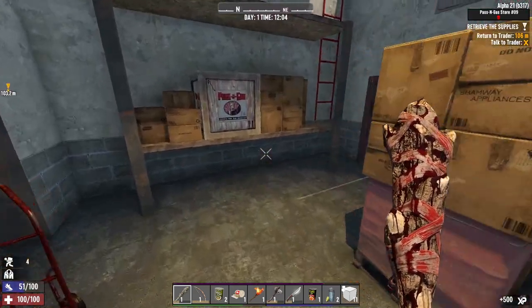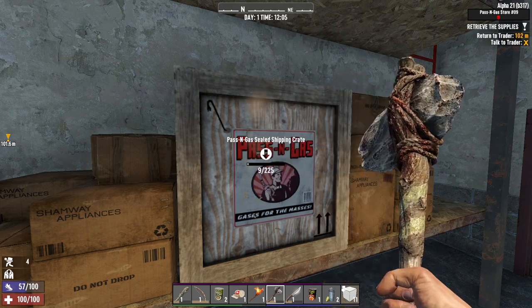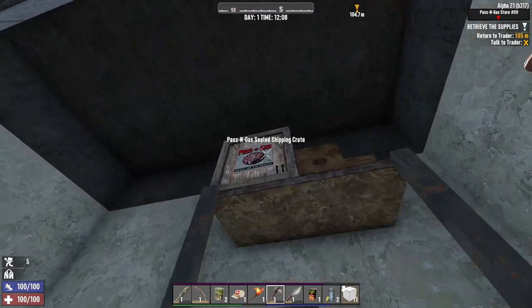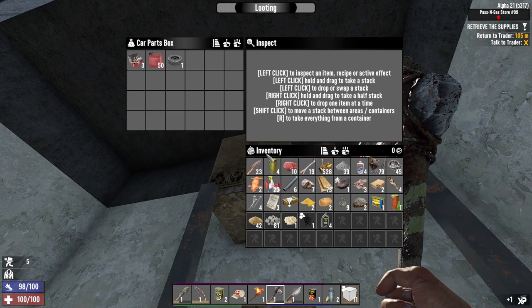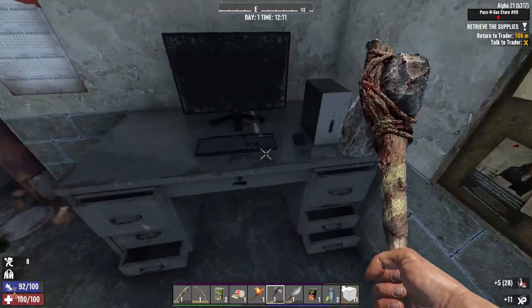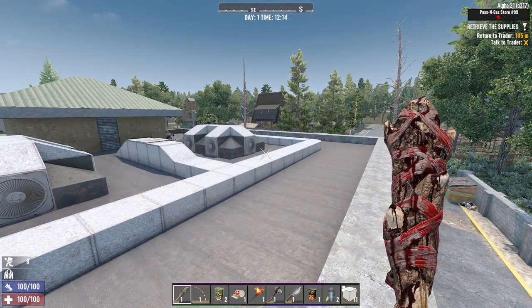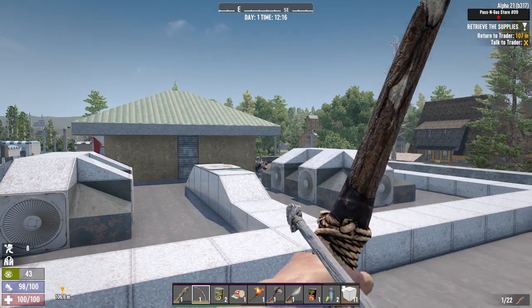Return to trader already — kind of weird, it doesn't feel like it's the end but okay. Repair tools go in there. I know I'm still missing loot in this series but I'm really trying to get everything. That tire is a great find along with the repair kits — good find right there. Let's go on the roof. Yeah, it wasn't a clear quest — my bad, I'm just so used to doing infestation quests.